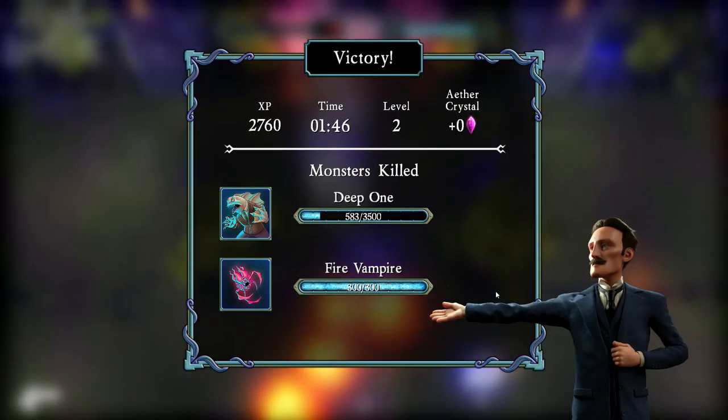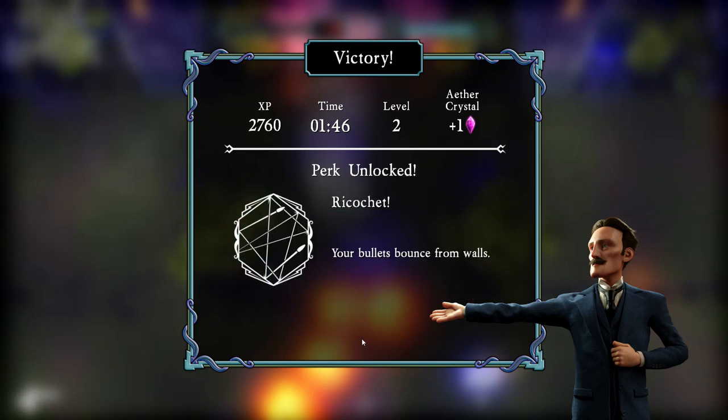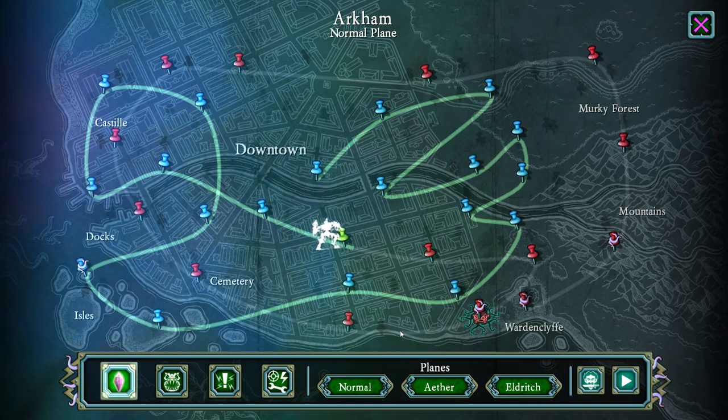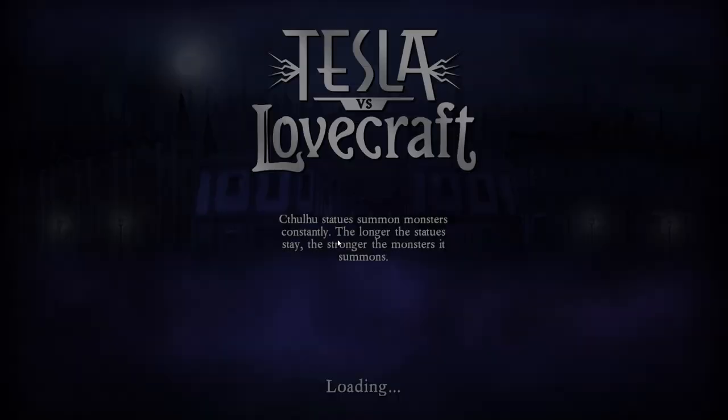We got it! Fire Vampire — yeah, we killed a ton of them. Ricochet — bullets bounce from walls. Awesome. I really, really like these perks. It's a game that sucked me in — I keep saying one more time. So okay, one more time. Death Square — we might die in the Death Square, but that's okay, that happens sometimes.